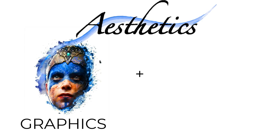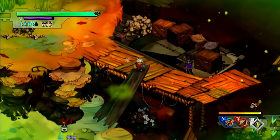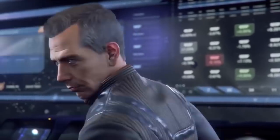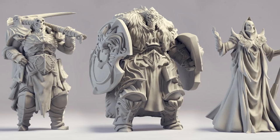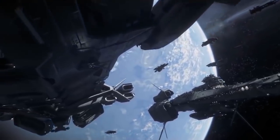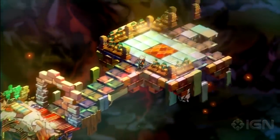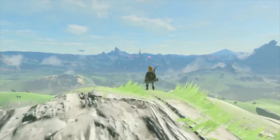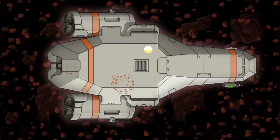Aesthetics is about graphics and sound. Graphics can mean a distinct style or being very close to reality, and can include thematic relevance and attention to detail. Sound can be atmospheric, voice acting, sound effects, or music. Board games with high-quality miniatures are akin to graphics. In digital games you could be on Star Citizen's end — very realistic and high quality — or Bastion's end, very thematic but also high quality. On the sound side, Faster Than Light is famous for its soundtrack.